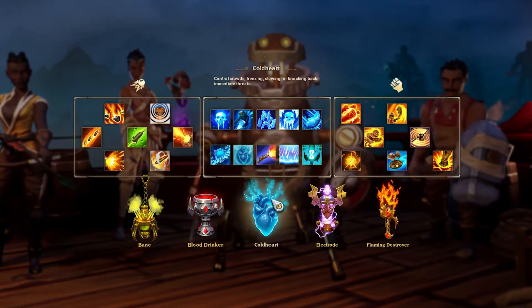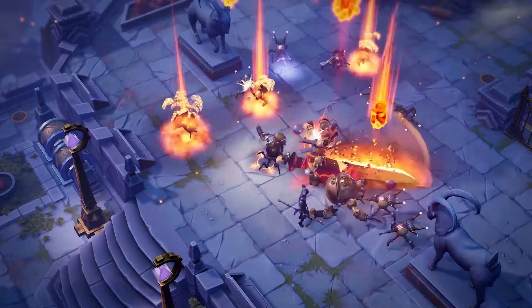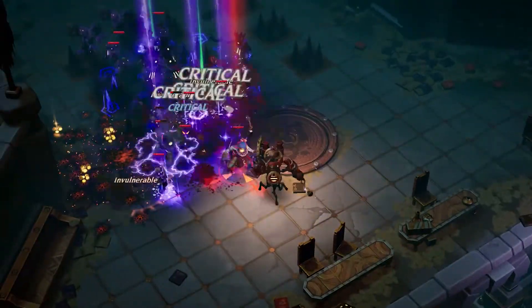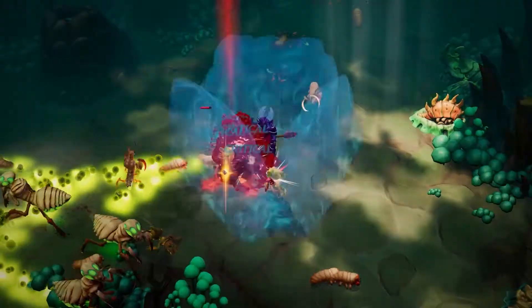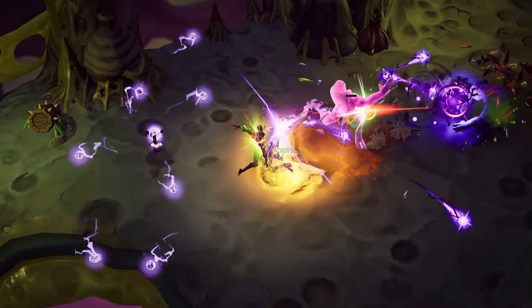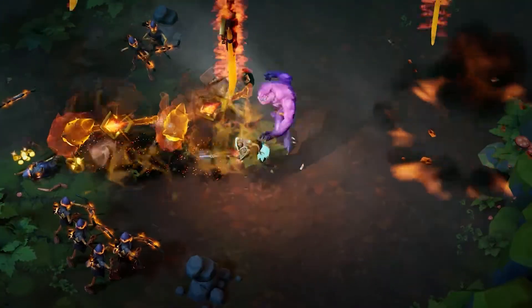As you begin your adventure, you will be asked to choose among five powerful relics. Some summon giant flaming swords and lightning strikes for maximum damage, while others focus on defense and health regeneration. But choose wisely — the one you choose will be your character's partner throughout their entire journey.